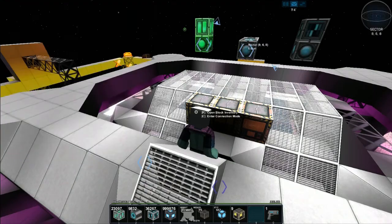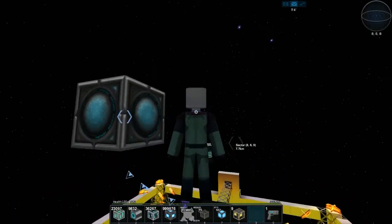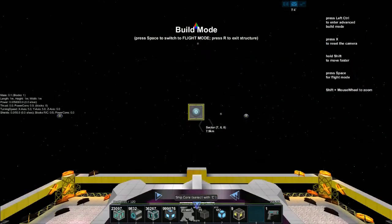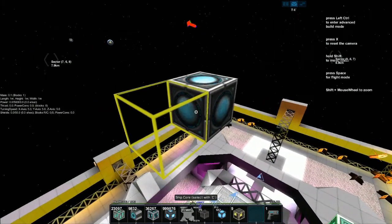It's quite an easy item to build. Ship cores are amazing because they are obviously the heart of your ship. They come with a default 50,000 power storage, and with a low mass of 0.1 they're able to reach top speed very quickly. You are extremely vulnerable, though.